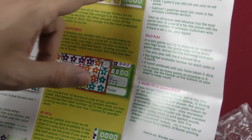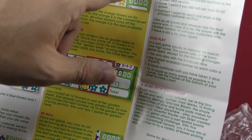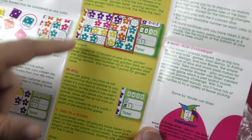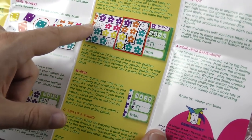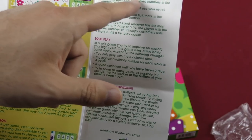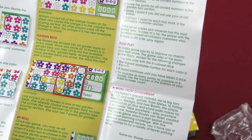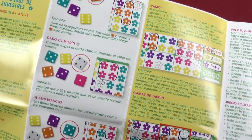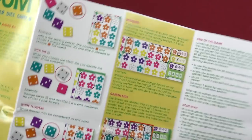A bouquet is when you do all the flowers of one color and you get the bonus for that. There it is. And then whatever flower garden beds are — rerolling. End of the game, you're going to score for everything you've circled and lose points for the unhappy customers. Rules in Spanish on this side. That is it.